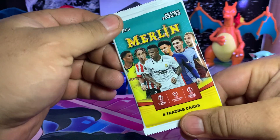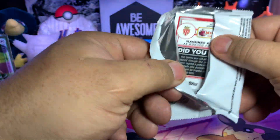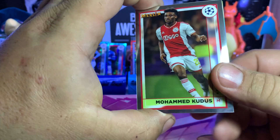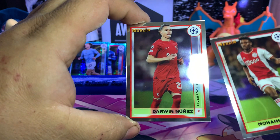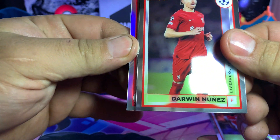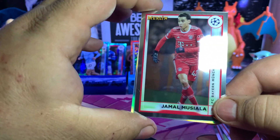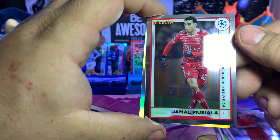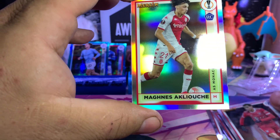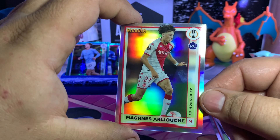All right, last pack. Like I said all along — I said eight packs, I actually said six — thank you for not looking. Mohammed Kudus, Darwin Nunez for Liverpool — one refractor, cards were stuck together. Jamal Musiala, Bayern München — and a refractor, Magnus from Monaco. Pretty refractor.